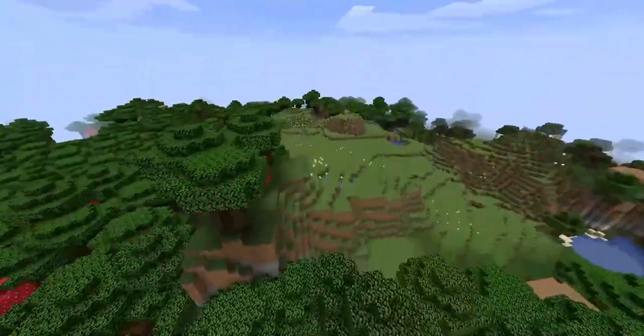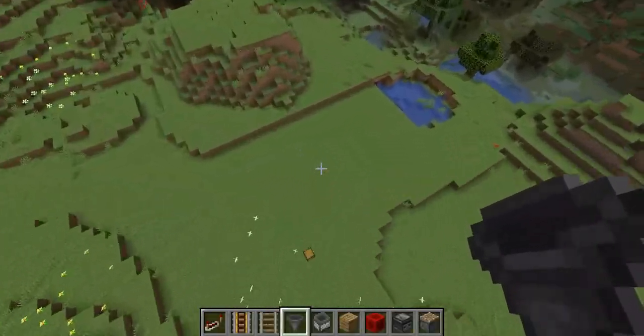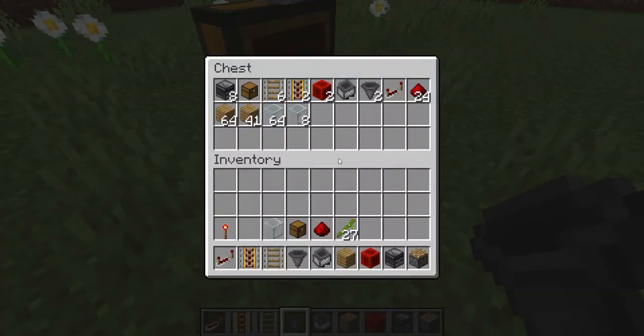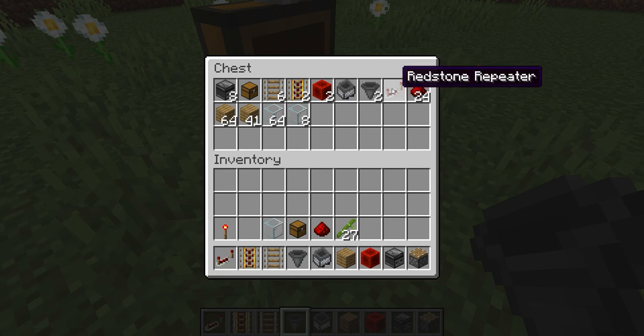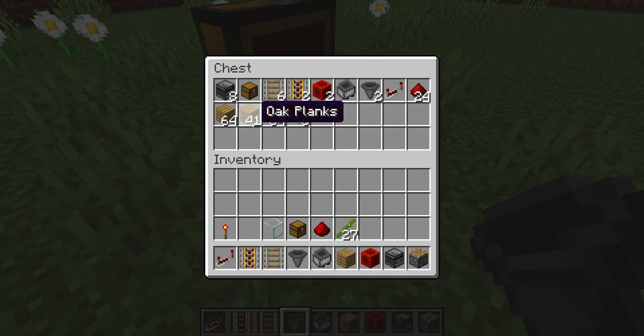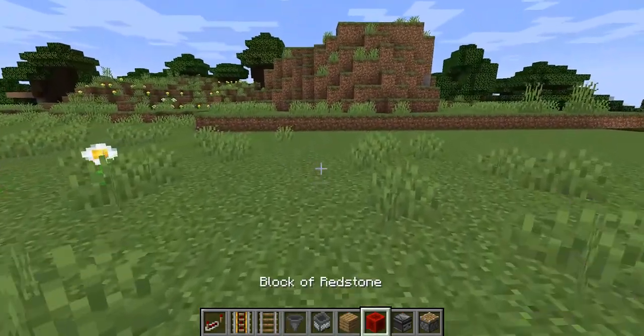I'll be going here because we're gonna build a new one. As for the materials, we're gonna have eight observers, one or two chests, six railings, two powered rails, two blocks of redstone, one minecart with hopper, two hoppers, one redstone repeater, 24 redstone dust, 105 planks or whatever your block of choice, and 72 glass. My hand currently has all of the materials, so we're gonna start building right here.